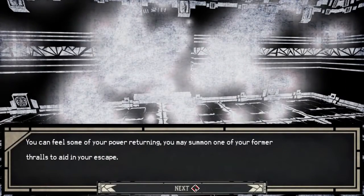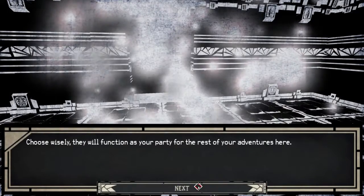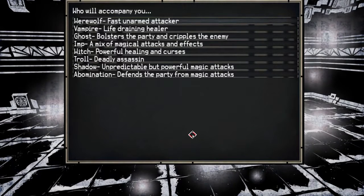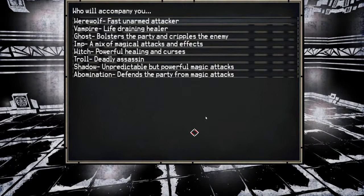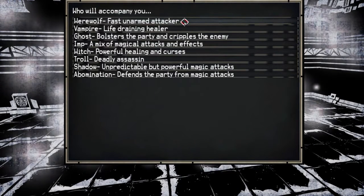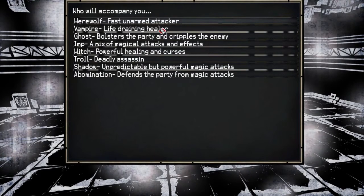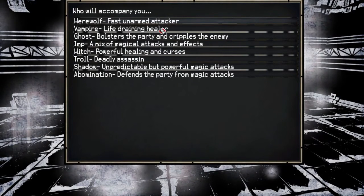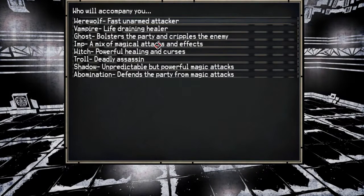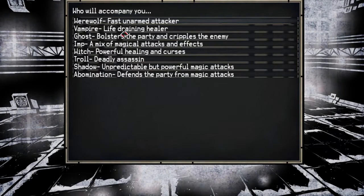You feel some of your power returning. You may summon one of your former thralls to aid your escape — choose wisely. They will function as your party for the rest of your adventures here. Now I really don't know what to do. I was pretty sure I wanted to go with the werewolf to try out some fast attack stuff, maybe the vampire who probably does more damage. But I think I'll be doing another playthrough of this, so I don't want to use everything I enjoy this time around.